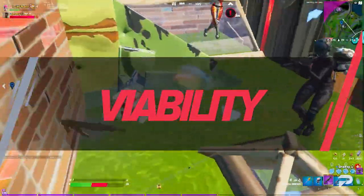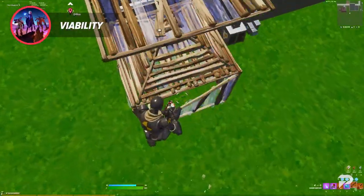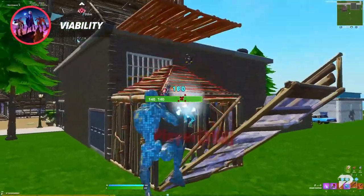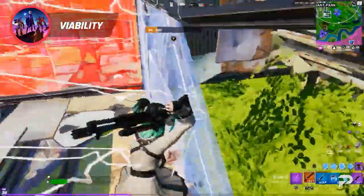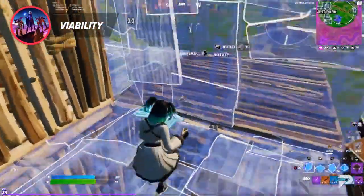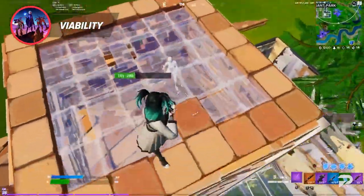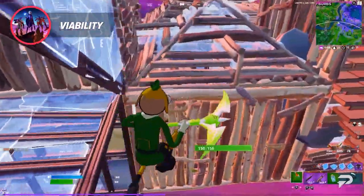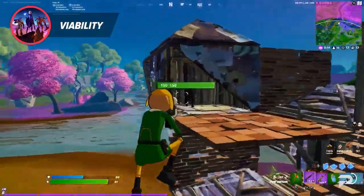So which shotgun is the most viable? The charge shotgun has amazing damage output, but revolves around slower gameplay — thinking more, double-clicking for quick shots — making it less ideal in box fights where you need to quickly build structures to counter your opponent. The pump shotgun, on the other hand, is great for those close-range battles where a quick edit leaves your opponent exposed. Once you go competitive, it's all about the build — and the pump fits that style best.